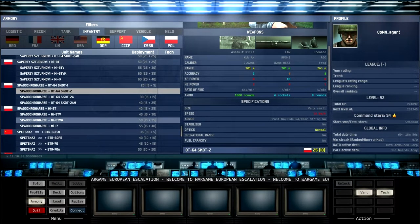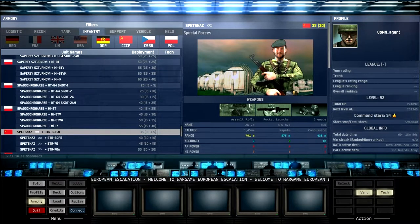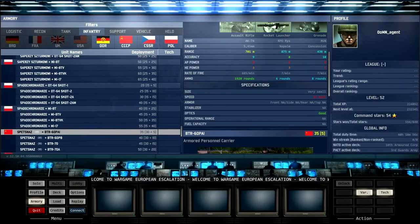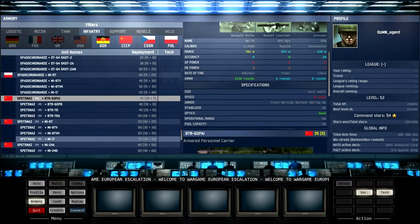For transport the Spetsnaz have standard BTRs, Mi-8s, and also the full Mi-24 family with all the bonuses discussed earlier. Obviously this costs a lot — 130 for infantry and helicopter combined — but it's a pretty damaging combination.